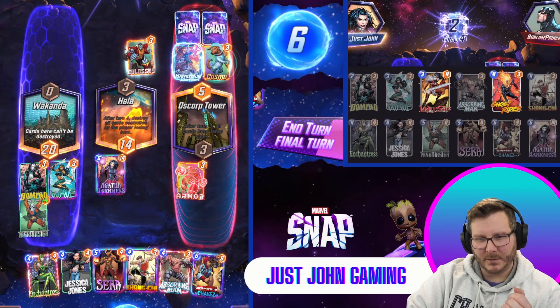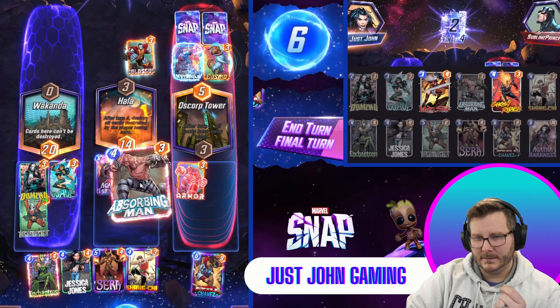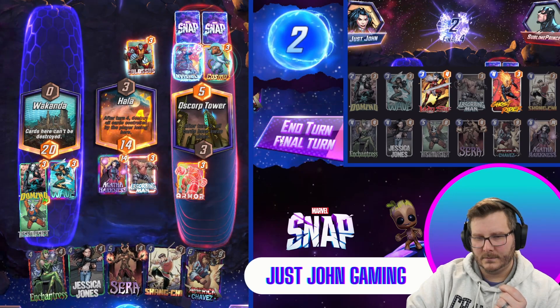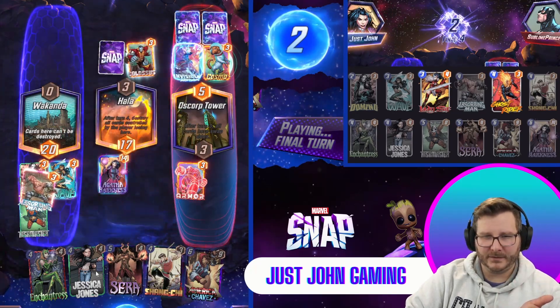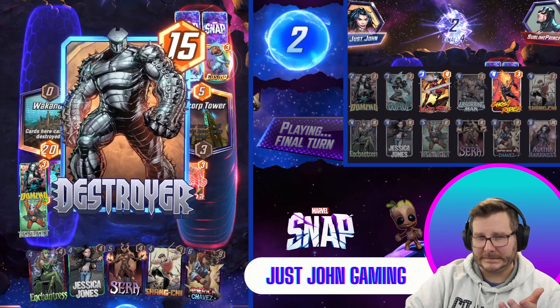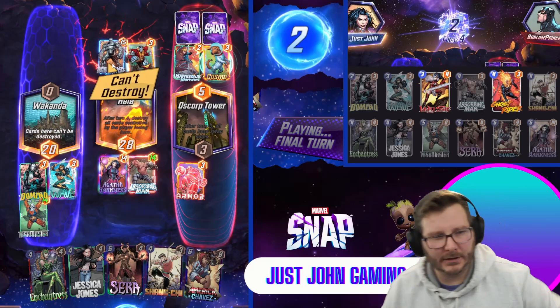20 on Wakanda is probably okay. It's Absorbing Man, which is gonna copy Taskmaster. Hopefully this isn't Shang-Chi. Destroyer. Okay, we should win here.